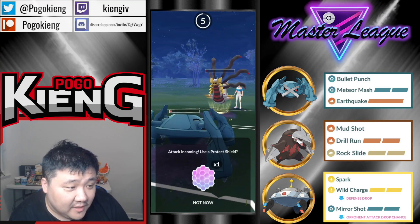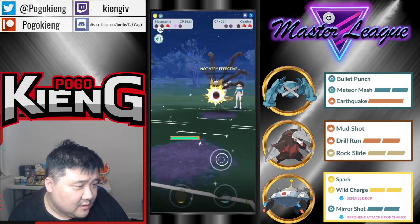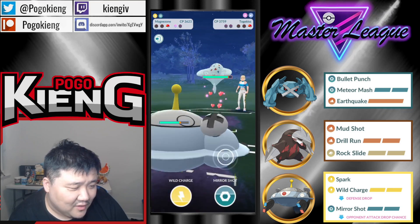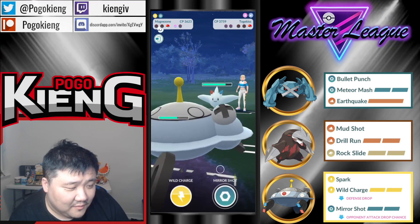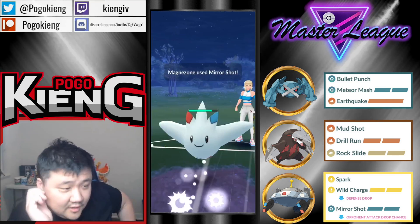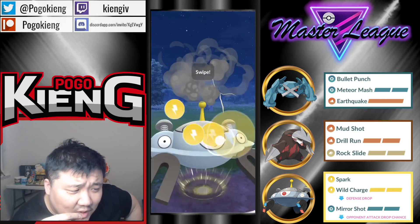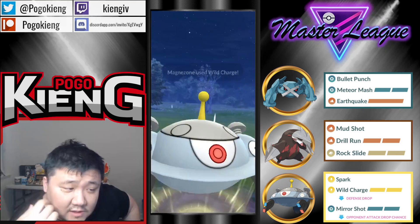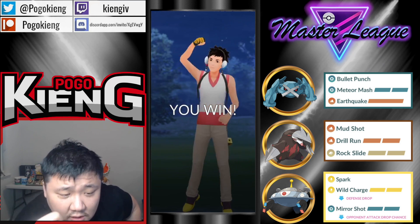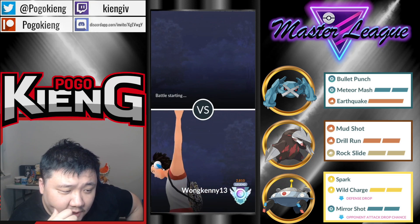Gonna switch. The CMP — perfect. Let it go. Show me the Togekiss or Sylveon in the back. Yes — this is perfect. Gonna farm up a little bit here, throw the Mirror Shot first. They tried to lag out the Magnezone. This is gonna be a GG. The Wild Charge is definitely going to be enough to KO. It makes sense to Mirror Shot first and get the debuff, then go for the Wild Charge — not that it really mattered at that point.